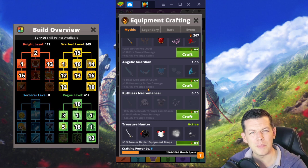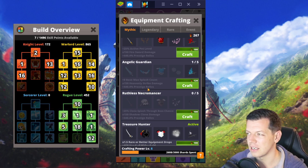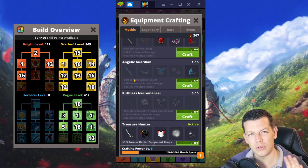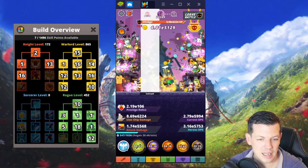I'll be changing builds soon because I've got around 1800 skill points, which is definitely enough, along with enough passives. I'm thinking maybe Shadow Clone or Angelic Guardian — not too sure yet. But that's the next step.